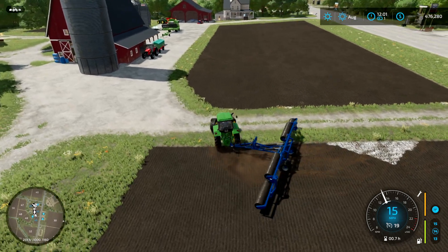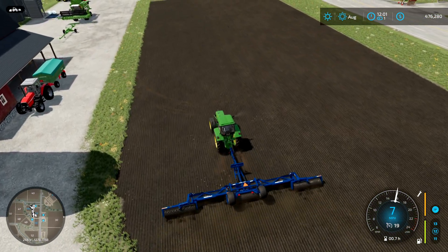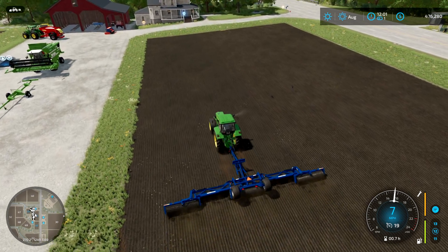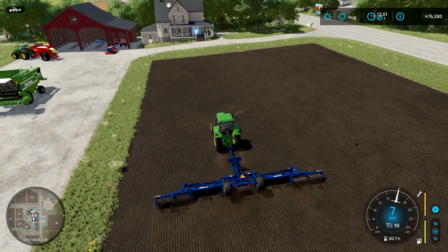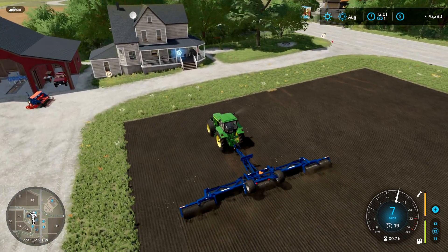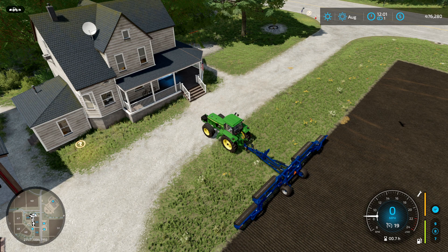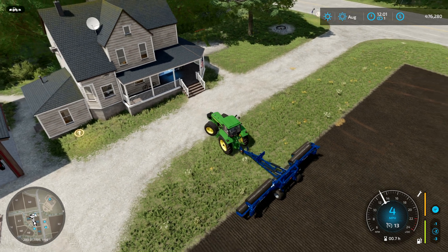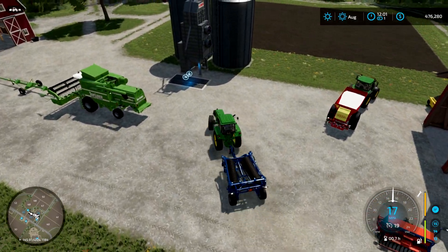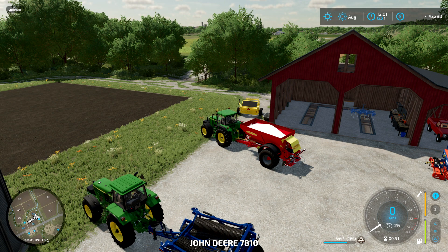I'm not going to worry about covering every inch — this is just a tutorial to show you the steps. I'll also show you how to empty the lime from the fertilizer spreader. Press the F1 key and you'll notice an option saying 'unload' — press that and it unloads all the lime for you. These are the steps I take every time — it's a tidy-up routine to make sure the yield is as good as possible.